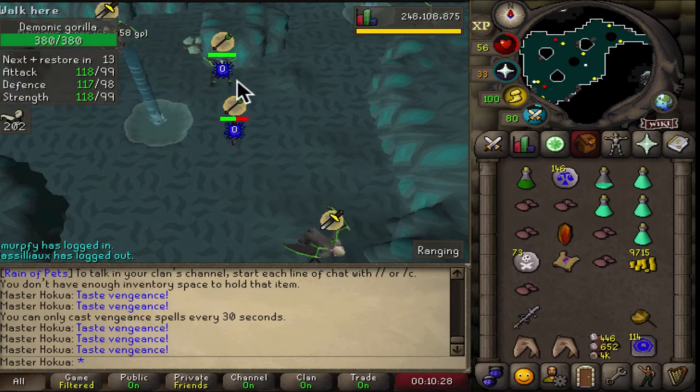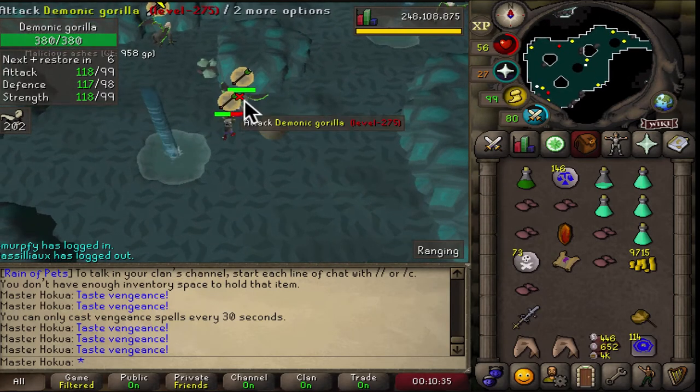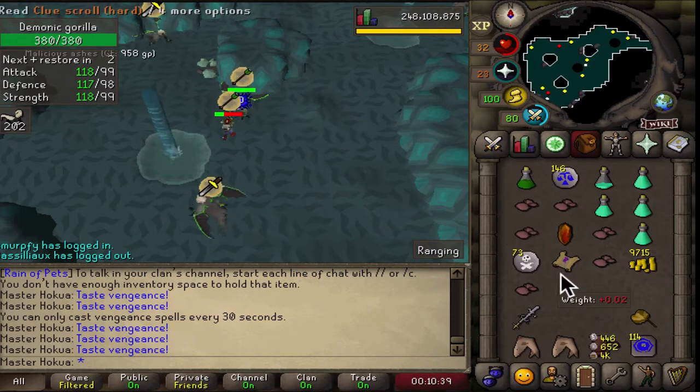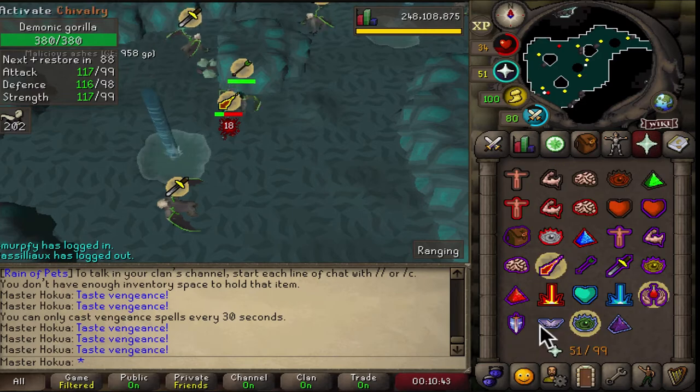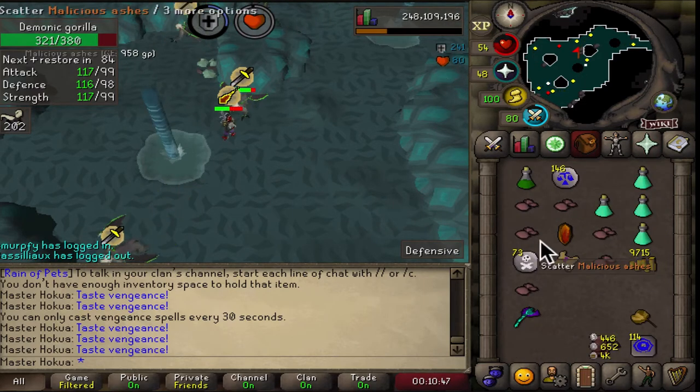I have plenty of kill count here — thousands and thousands and thousands of demonic gorilla kills. I've made close to half a billion gold pieces here in total, and this is where I've derived most of my bank. I'm gonna just obliterate this one right here, then let's go sell this thing.